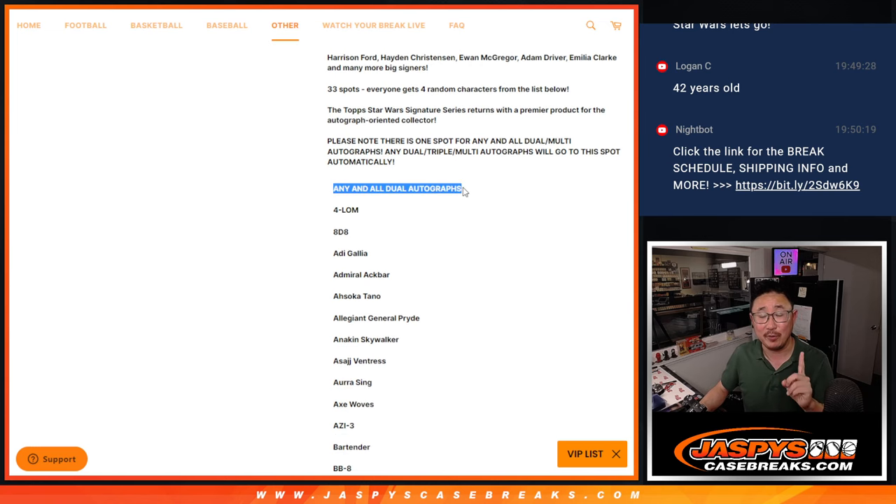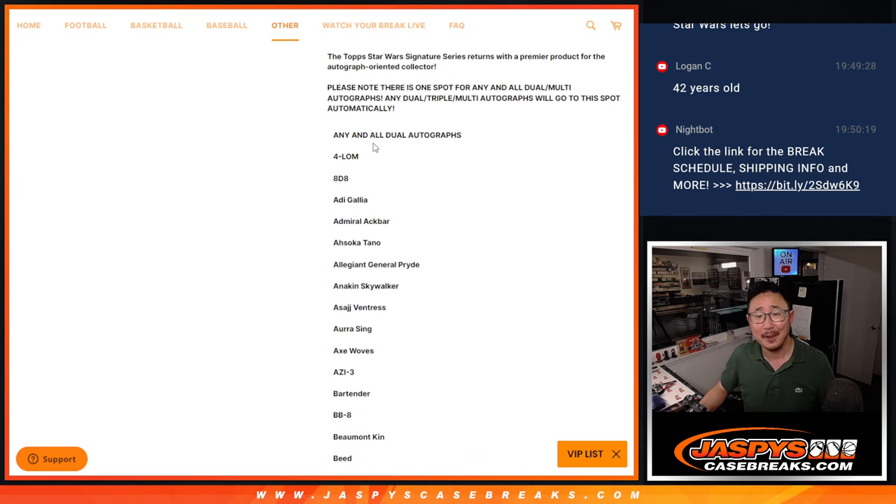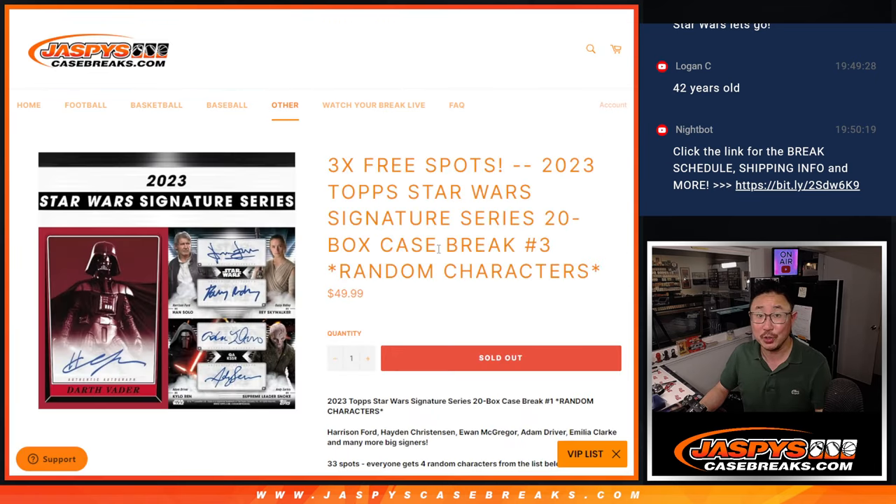There's only one spot for any and all multi-autographs — I know it says dual autos, but it's any and all multi-autographs. Does it go beyond duals? Maybe it doesn't, but anyway. Any and all multi-autographs will go to that one spot. The rest of you will get a character from the Star Wars universe.